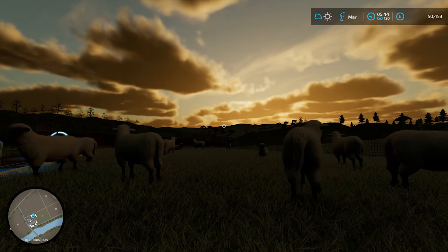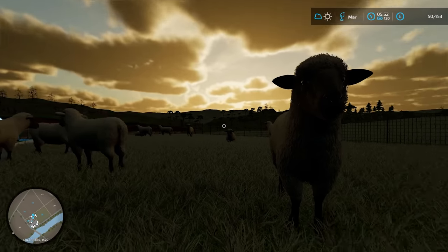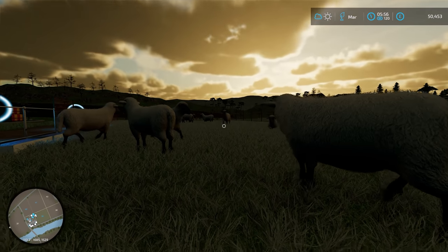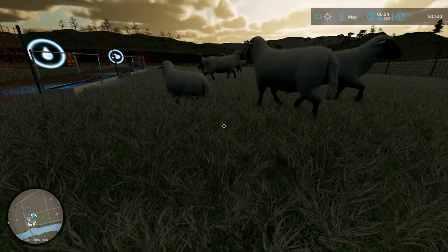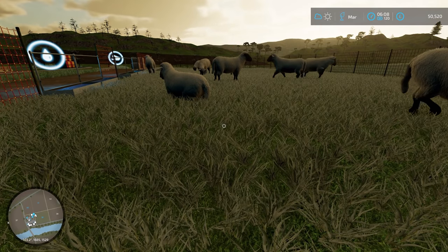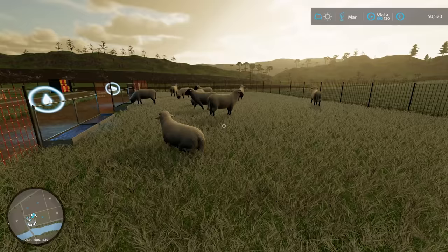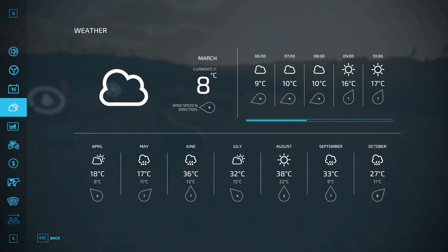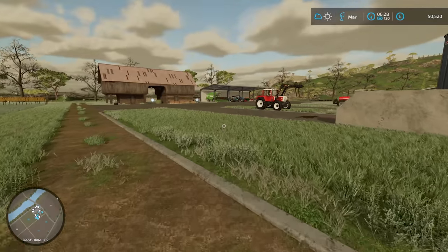Hello everybody and welcome back to Farming Simulator 22. Look at that sunrise. I am amongst the sheep — the very fluffy sheep. The ground does still seem quite frozen. It is March, must be a very cold March. Let's take a look at the weather forecast to see what temperature it actually is. It is 8 degrees, so I'm guessing the frost is about to melt.